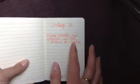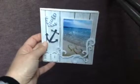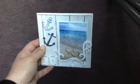Today I want to show you the card that I make every week with my sister Mildred. We had to make a card with the image from the sea with some hearts on it. Both of us had the same image, and it came out very well.